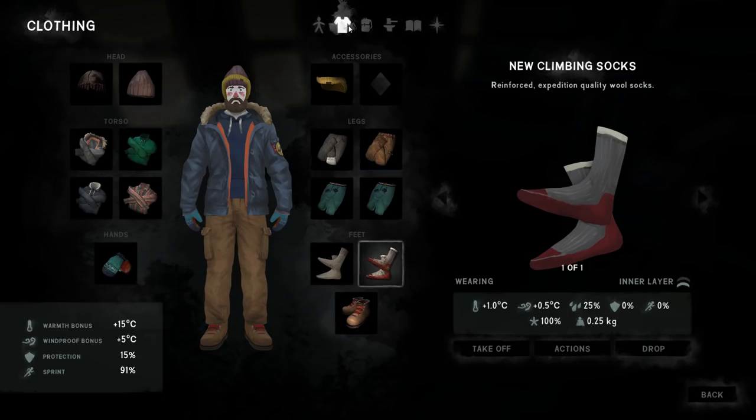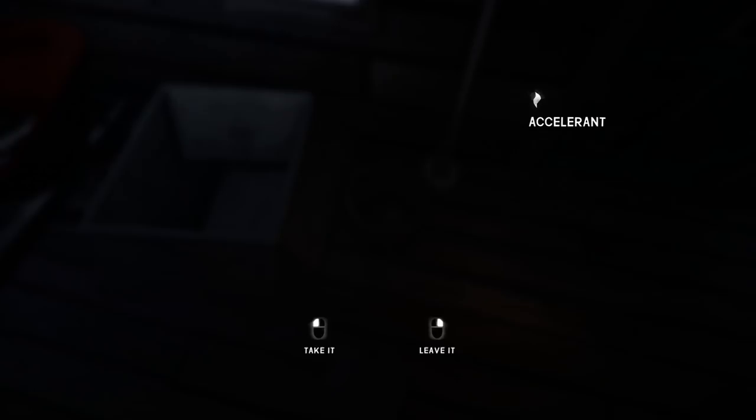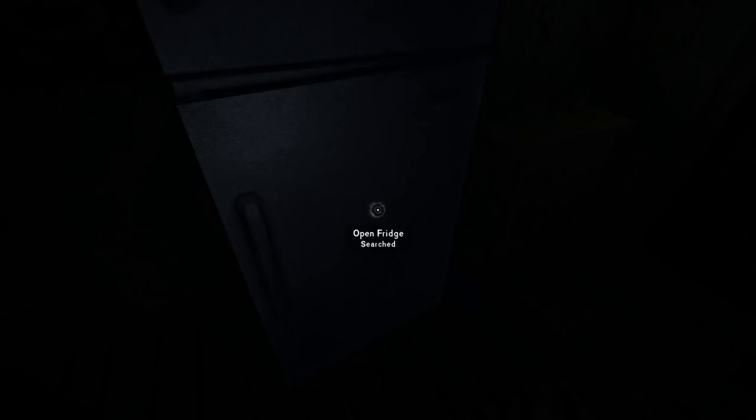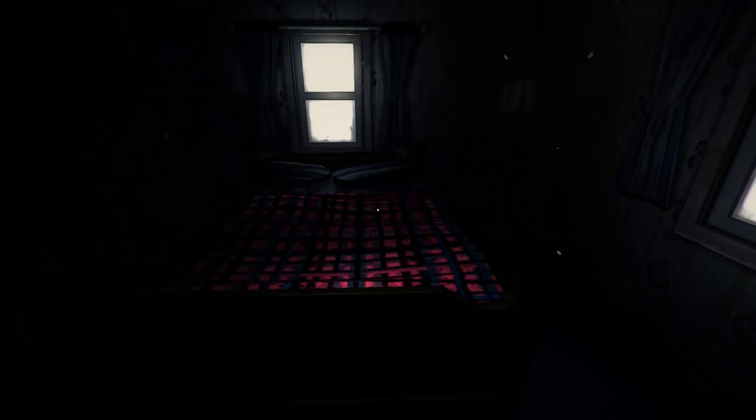I have got so much to carry. I'm on 33 kilos — I really need to drop some stuff. I might have to drop some sodas because four of those is one kilo. I'm going to carry all this stuff back to the house though, just doing a little bit more looting before we head out. The climbing rope is five kilos, so I'm going to ditch a little bit of food. We're on 28 out of 30 kilos now. We can risk becoming a little bit tired and should be able to haul the 28 kilos. Now all that's left to do is get some rest and we'll head out in the morning.